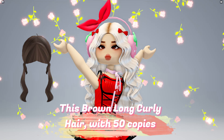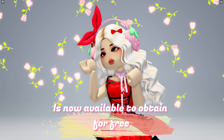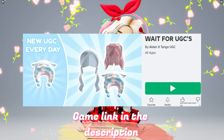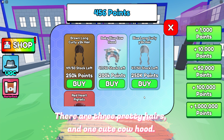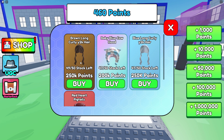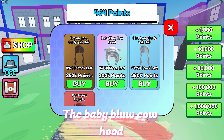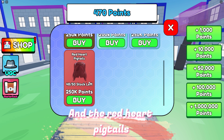This brown long curly hair with 50 copies is now available to obtain for free at Wait For You GC game. Game link in the description. There are three pretty hairs and one cute cowhood: the brown long curly hair, the baby blue cowhood, the blue long curly hair, and the red heart pigtails.